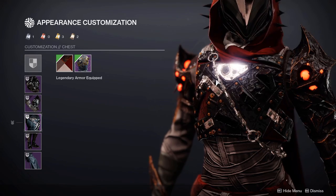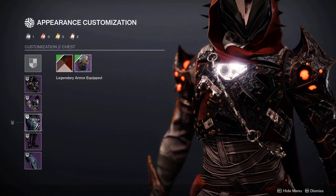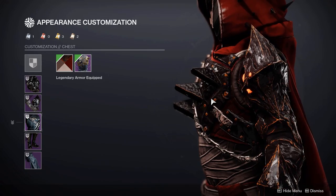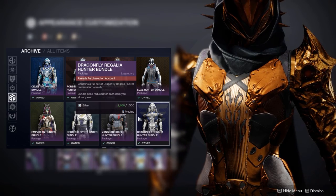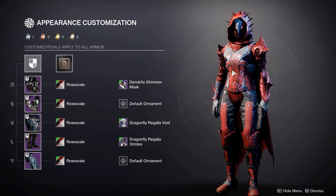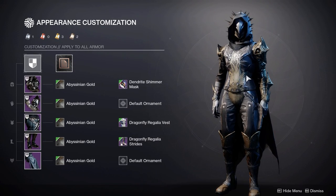Now if you want to switch out the chestplate, the Scorned Baron plate is a great alternative. This chestplate can drop from ledge drain grams, and the way it's designed really blends well with these arms. You want to stay away from clean plated pieces and go with something that's more wrecked and cut down. Another chestplate that could work really well with this is the Dragonfly Regalia from the Eververse Archive. You will find that a lot of shaders will conflict with these arms, so stick with simple shaders that use one primary color.